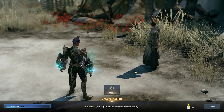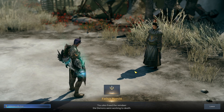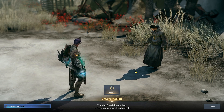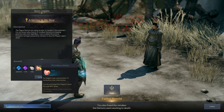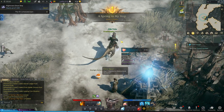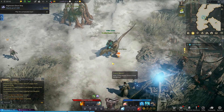Good morning, Stepfo — you prevented many sacrifices today and also freed the reindeer the demons were working to death. No problem — give me those reward stones. And we got a Kindness reward. Brief lore exchange: 'How did the demons break the barrier?' — 'No clue, father.'